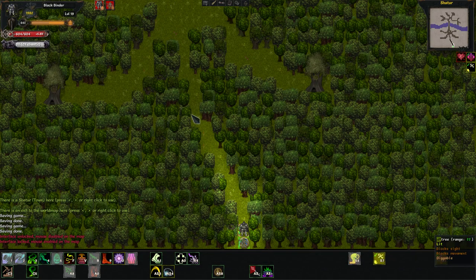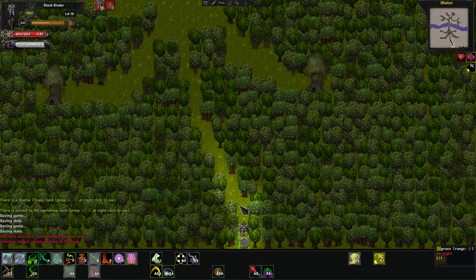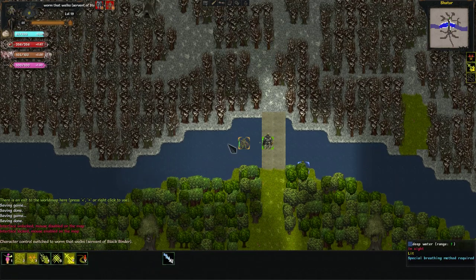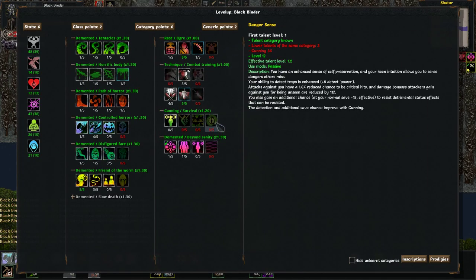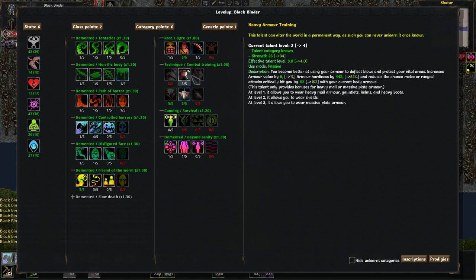Now I think we're going to try the maze, but first let's go over our abilities real quick. Before we do anything, remember we have to drown our little buddy because he is screwing with our stuff. Let's go ahead and throw one more into combat accuracy and then I'm just going to max out heavy armor training for the crit shrug.